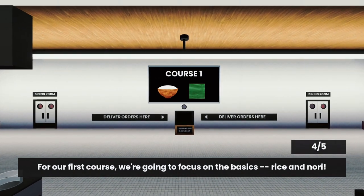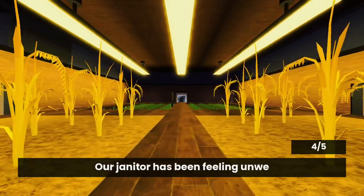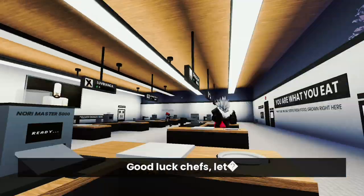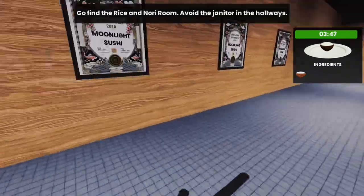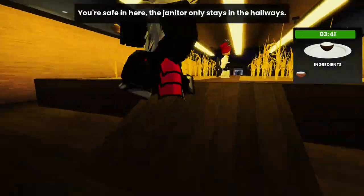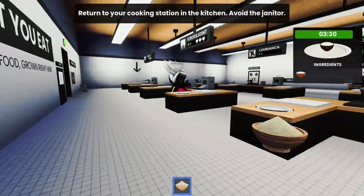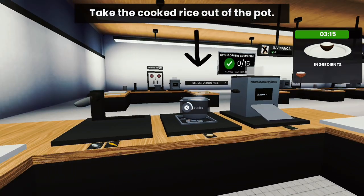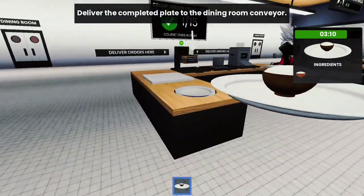For the first round we're actually being told what we need to do and where everything is. We do have to watch out for the janitor, who is basically just a monster — he only goes one way. Once you guys have all your ingredients, go ahead and go to your assigned station. Grab the rice, plate it up, and put it on the tray at the front — that'll count as your first meal.